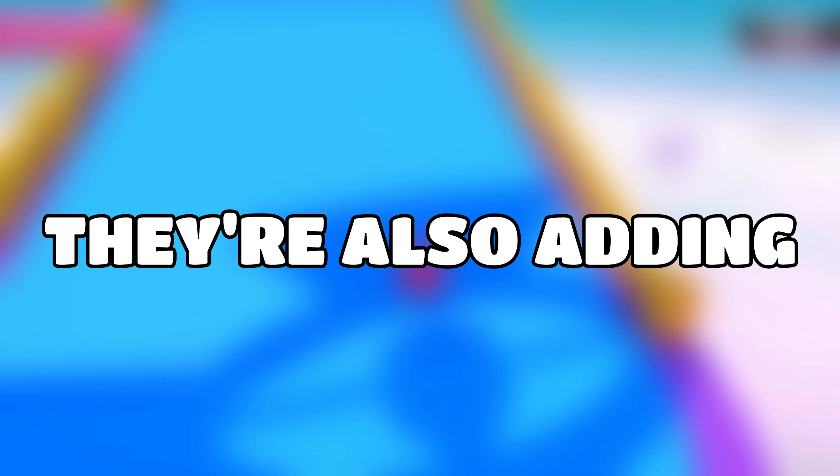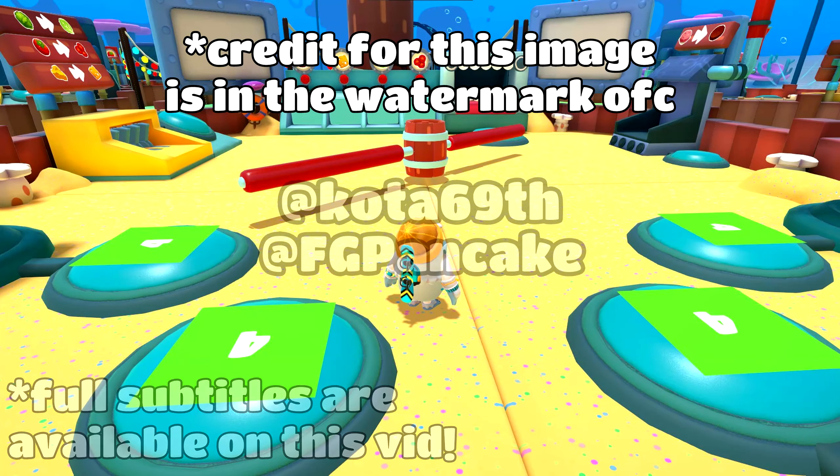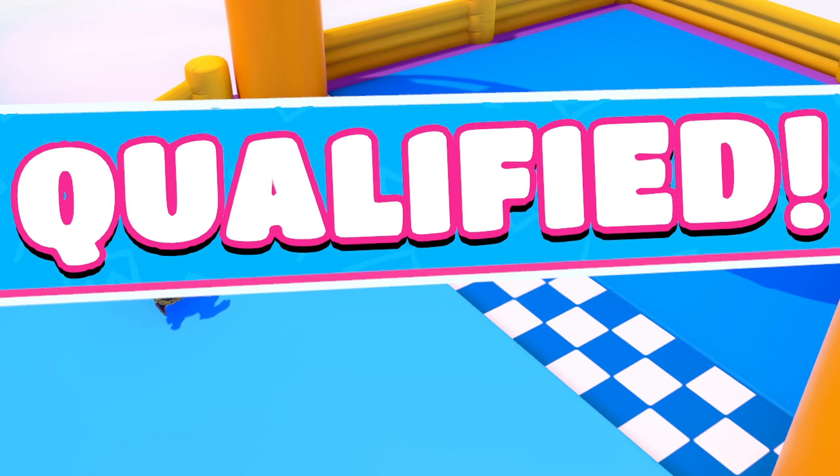Today's teaser from Fall Guys shows us they're adding balls to creative. They're also adding a new type of box, which seems very cool and might be for the leaked SpongeBob collab level. This truly is going to be one of the updates of all time, and this is just a small part of what it's actually going to add.